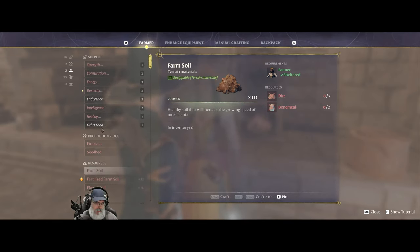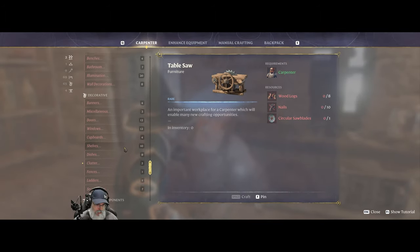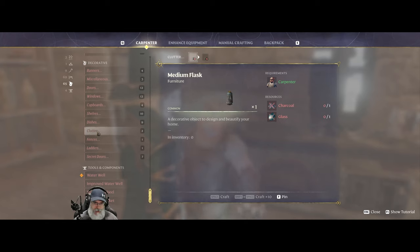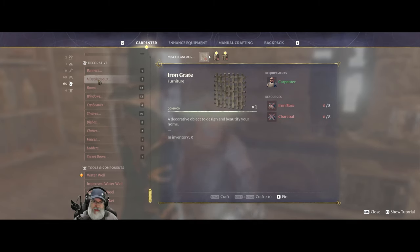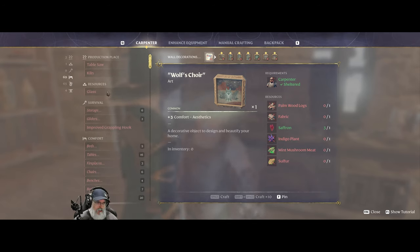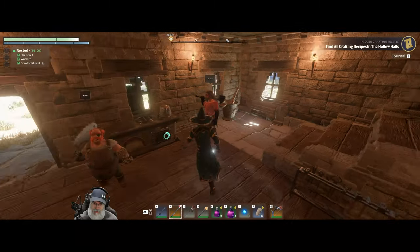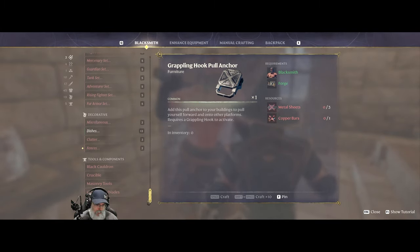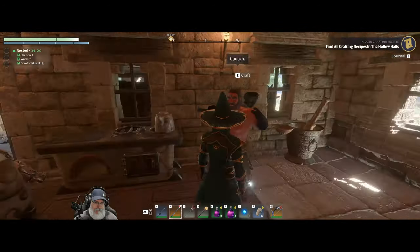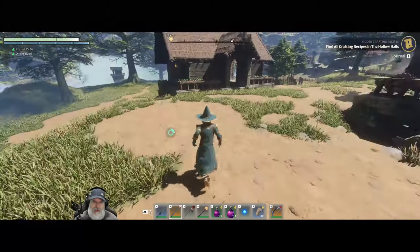Oven, almanac, farm soil — it doesn't look like she can make anything like that. Checking the carpenter: wooden buckets, secret doors, ladders, fences — nope. Clutter, dishes, shelves, cupboards, windows, doors, miscellaneous, wall decorations, bathroom, chairs, beds, fireplaces — yeah, I'm not really seeing anything from him. I can't imagine the hunter would be able to make anything like that either. That cauldron, hmm. All right, so maybe you just can't make those. I guess I've never tried to make them before.